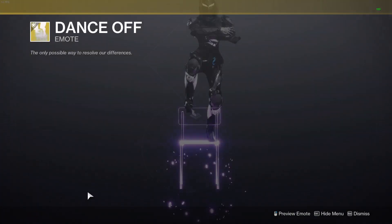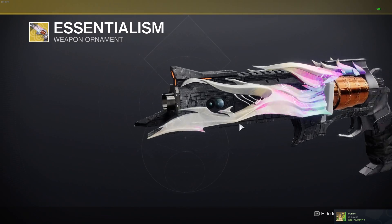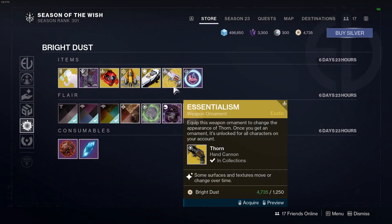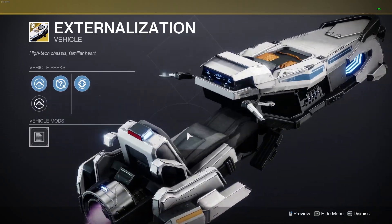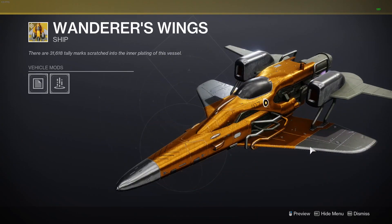Checking the bright dust section — we have the Thorn ornaments in the shop. Buy it now, it's a Goaded ornament, such a good ornament. There's also a nice sparrow. We've got a ship which looks very bulky, not that great.